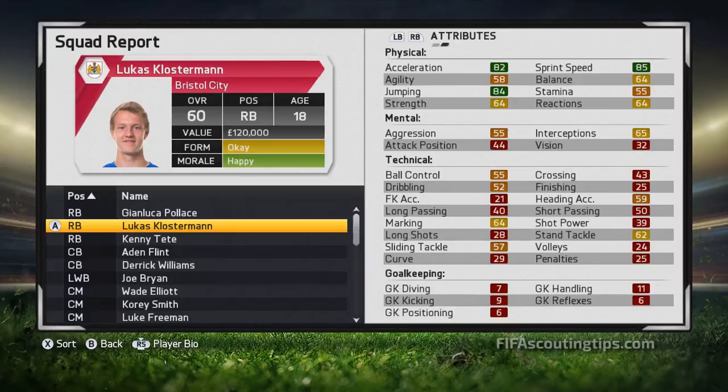Next we have Lucas Klostermann. If you felt Polace was a bit too slow and want someone really fast straight away, this is the guy. He's the fastest player out of all the players covered on the website in this article - 85 sprint speed and 82 acceleration, lightning quick already, and that will only get better as he grows. He's going to be very dangerous going forward and can also catch up with attackers and get the ball off them. He has good marking and good tackling, and at six foot one he can fill in at centre back if needed, with great jumping useful for defending corners and crosses.